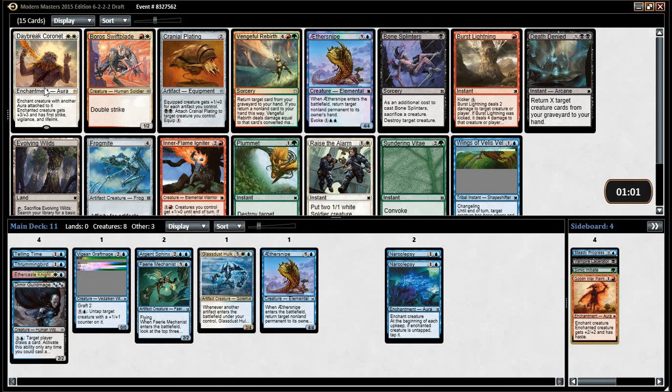Frogmite's good, but Cranial Plating — I'm on price. Frogmite's not good enough given we don't have that many artifacts. Well, we could though — we could just push artifacts really hard if we get the Cranial. How much does Daybreak Coronet have to be worth for you to take it here? Probably over five. And Cranial Plating goes really well in the deck we want to build.